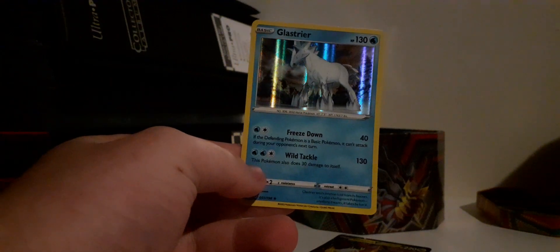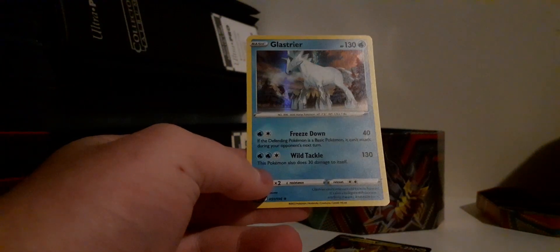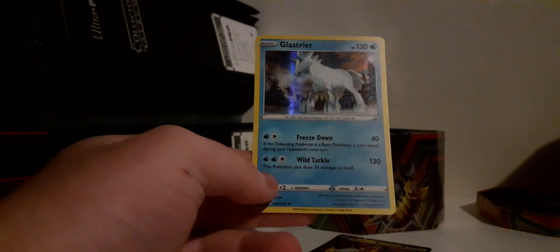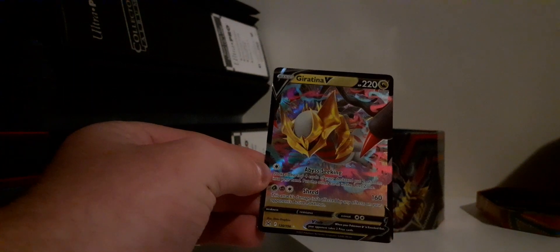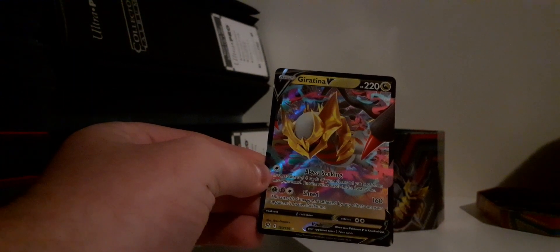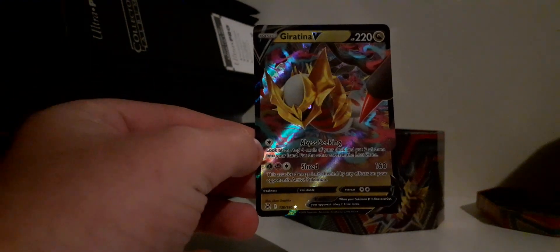So from this tin we did get some things — we got the Cloyster holo and a Giratina V card, definitely the highlight of today's opening. I hope you guys enjoyed the video — leave a like if you did, and I'll see you in the next one.